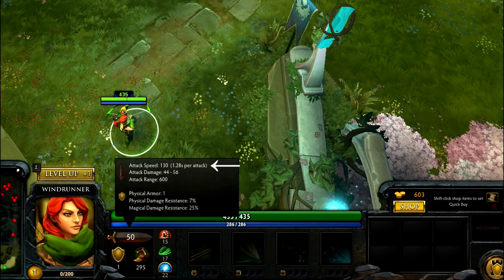You may also notice that in some fights your attack speed goes down. That is because some spells actually reduce your attack speed. For example, if you have 115 attack speed and someone casts a spell that reduces it by 15, at that moment you will have 100 attack speed. The duration of the attack speed reduction depends on that particular spell.